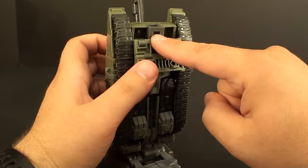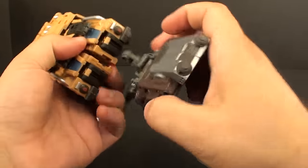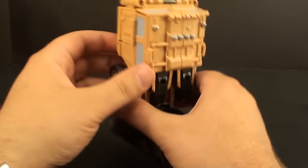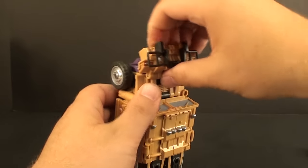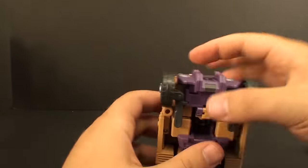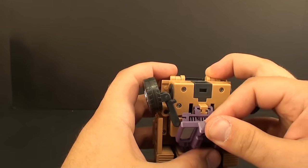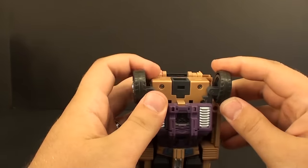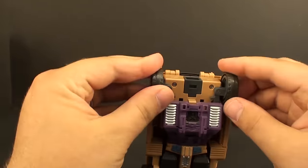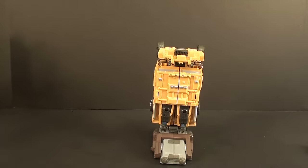Swindle is very easy. Again, just split this so we can get the combiner portion in, then close it. Unlike Brawl, we don't have to take anything apart on the top. Coming up to the top, disconnect the front of the jeep — or hummer, whatever military vehicle — and kind of fold it down like this. You can fold this all the way in, and the wheels don't peg in anywhere anymore, but putting them right back up so it looks like this from the front is totally fine. That's Swindle.